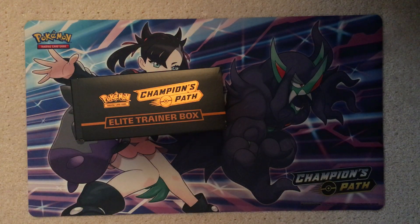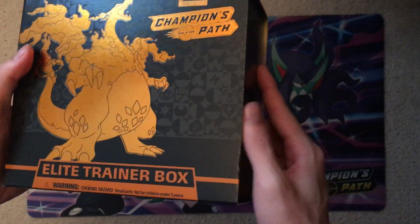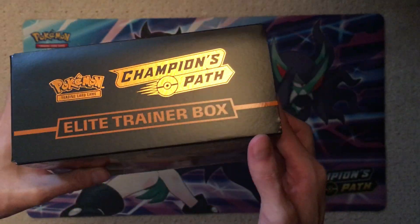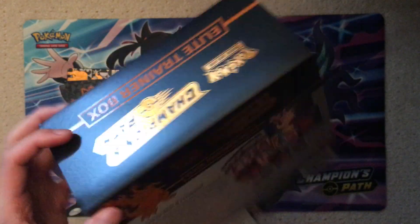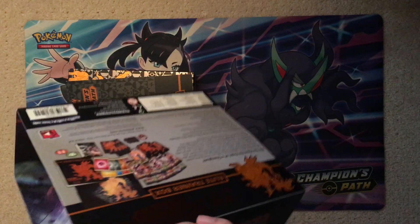Admittedly, Champions Path — I haven't opened very much of it. As you might know on my channel, it's been hard to get product. And honestly, with only two chase cards in this set, it's not that appealing to me, to be honest. But Elite Trainer box — I have to open at least one. I use these to store the cards from each set, the non-valuables at least, like the bulk. And I haven't seen this before, so I am going to take my time.